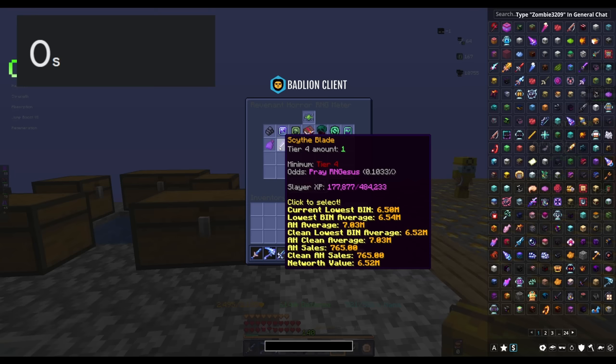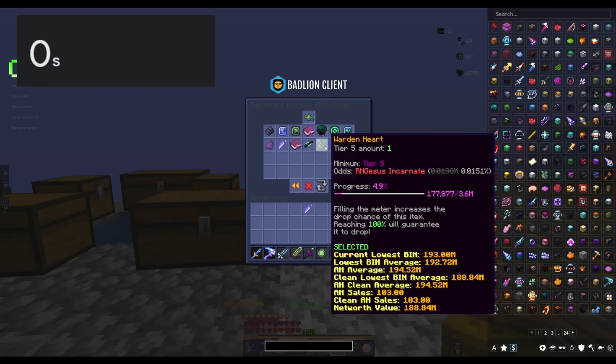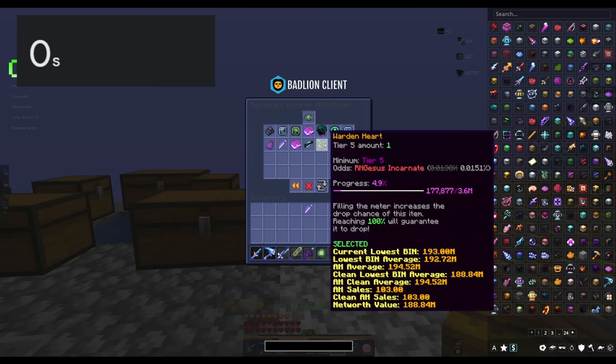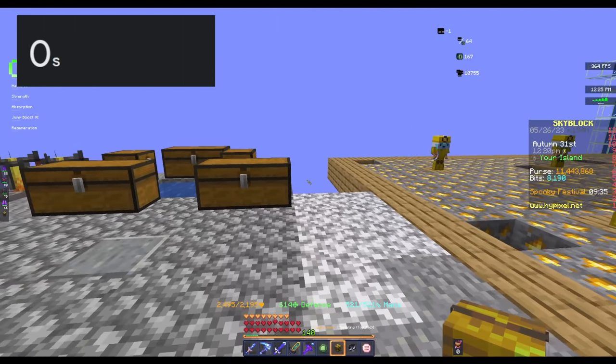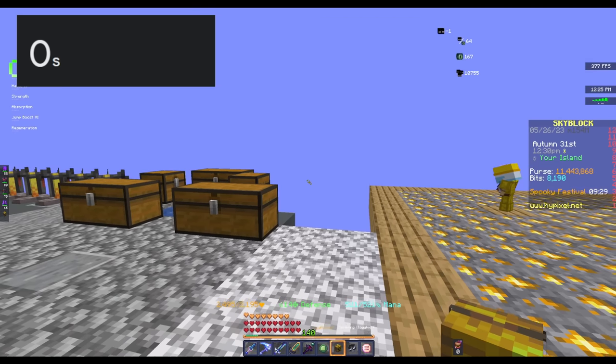We got a Scytheblade, which is pretty insane — surprised we even got that. Over the very long period of time that you'd grind this, eventually you'd hit a Wardenheart, which is the 200 million drop, which is what this is all for. If it took you like 20 hours to get it, that would be 10 mil per hour — that's pretty much what you're investing in with Zombieslayer. There are no good consistent drops; it is just pure RNG. But if you do commit until you get the Wardenheart, it is definitely worth it. I don't think my character is really that strong yet and I don't have enough magic find. So in total, that's about 9 million coins per hour, and that's without including the Wardenheart, which would be a guaranteed drop after 20 hours.